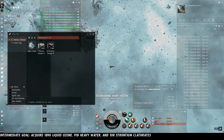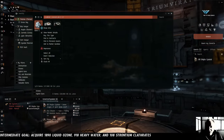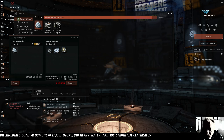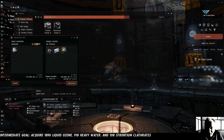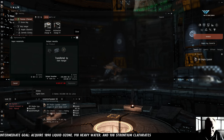Ladies and gentlemen, we have glare crust. Back to the station to see what that gets us. One unit of glare crust reprocesses into: 690 heavy water, 345 liquid ozone, 17 strontium clathrates. We need all of those things in more or less those proportions. If we can harvest seven more units of glare crust, we'll be at our goal for all three of these ice products in addition to the oxygen isotopes. But local's spiking now — there are now three people in local. We'll give them a minute.